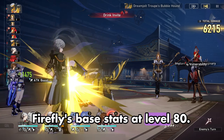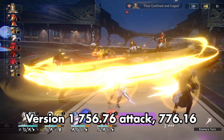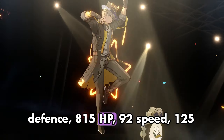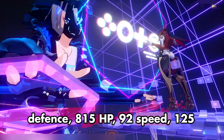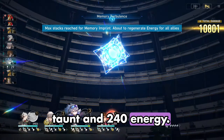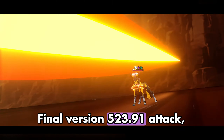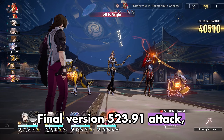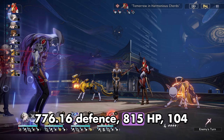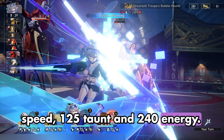Firefly's base stats at level 80, version 1: 756.76 attack, 776.16 defense, 815 HP, 92 speed, 125 taunt, and 240 energy. Firefly's base stats at level 80, final version: 523.91 attack, 776.16 defense, 815 HP, 104 speed, 125 taunt, and 240 energy.